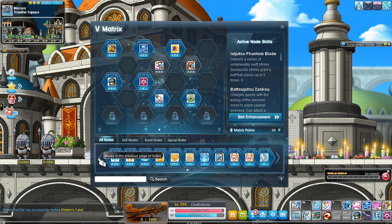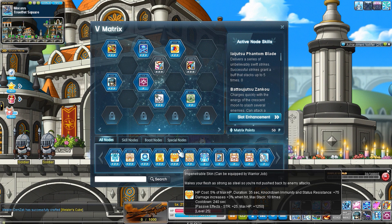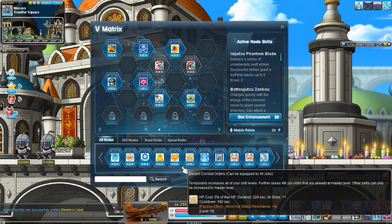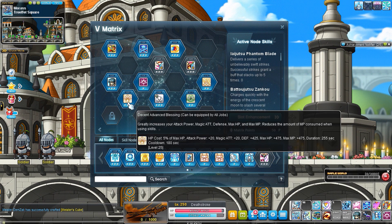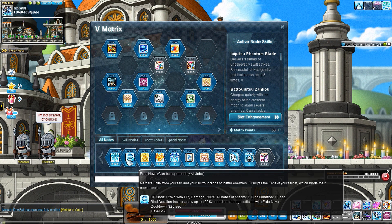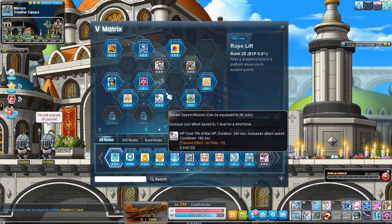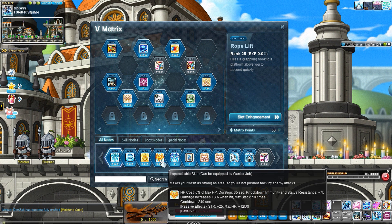Next, max Zenko — it's just extra damage. For the optional stuff, I would personally get level one of Combat Orders and Advanced Blessing, and maybe use Rope Lift sometimes. After covering the essentials, I think I would level Impenetrable Skin next because it lasts longer when leveled. Someone correct me if I'm wrong, but yeah it's good if it lasts longer.